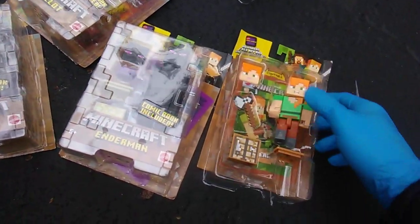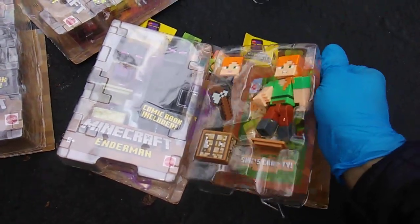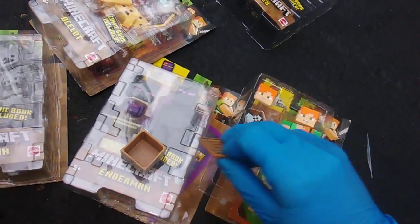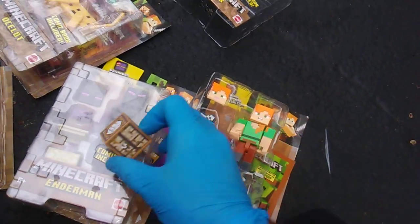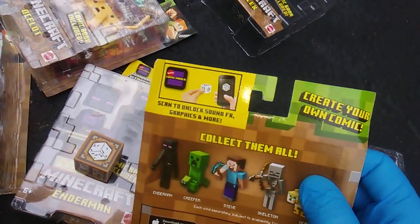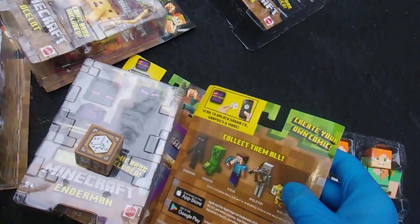These packs, you get the figure, a swappable face — it's like Alex gets an axe — and you get a little box. Now it occurs to me, they want you to download an app and scan the bottom of this box.